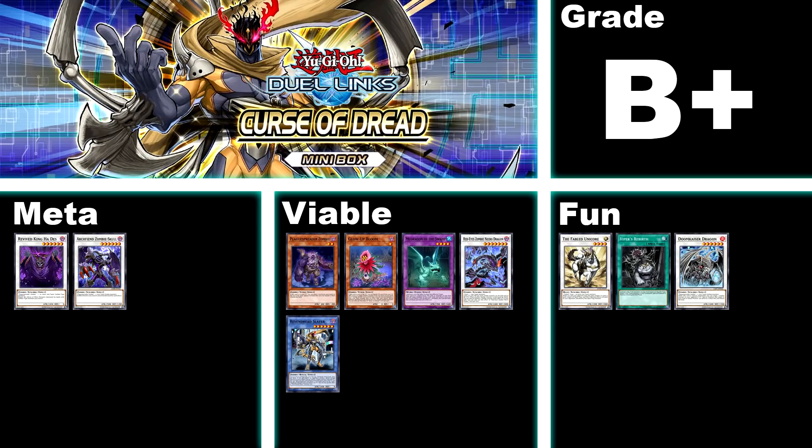To break the A train, we have the 41st box, Curse of Dread, B+. This box contains two cards currently used in tier 2 Shiranui — Revived King Ha Des and Archfiend Zombie Skull — but both are definitely not required for that deck, they are just options. As for viable cards, this box has Plaguespreader Zombie, Glow Up Bloom, Mud Dragon, Red Dragon, Zombie Necro, and the main reason to go into the box — Vendread. By itself you can make an entire Vendread deck, which is a pretty cool rogue level deck, and because it's all zombies you can combine it with other zombie decks like the meta deck Shiranui. As for fun stuff, we have the Fabled, some great reptile support, and Doom Kaiser Dragon to steal your opponent's cards.